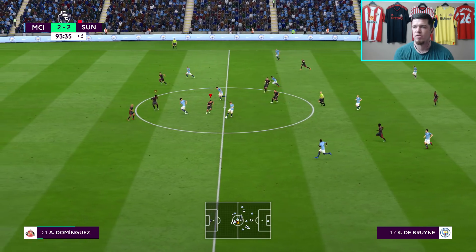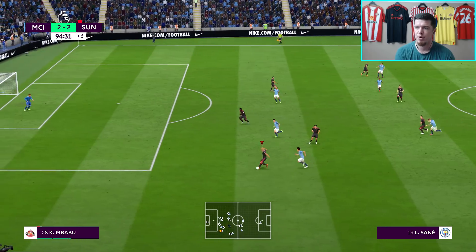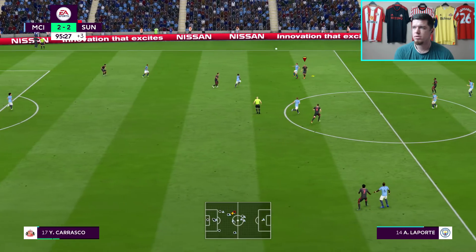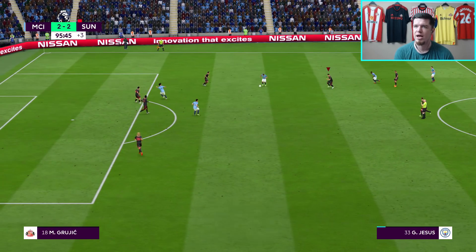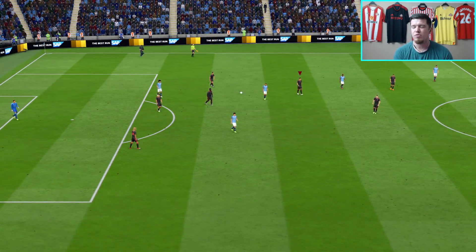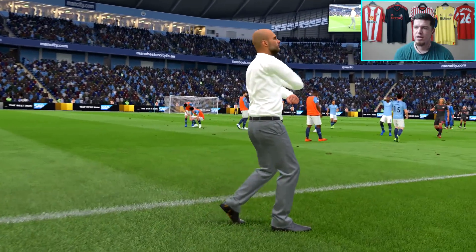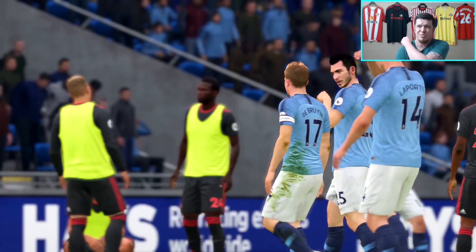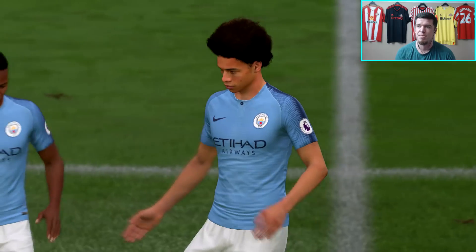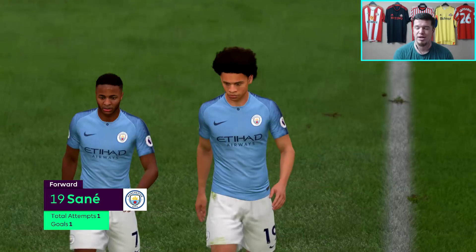Blow the whistle ref — I'm not having this. Alaba bombing forward now; this looks like it could be the final chance. Get it away — and the whistle finally does go. I'm really, really frustrated: it was never a penalty in the first place, never a sending off, and it kind of spoiled this game. But the one positive is we spent the majority of the second half with ten men and managed to hold on to a point at the Etihad, which isn't the easiest thing in the world. I'll take it.